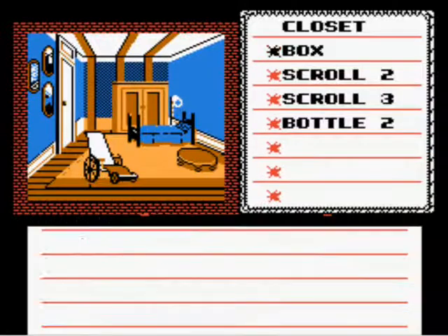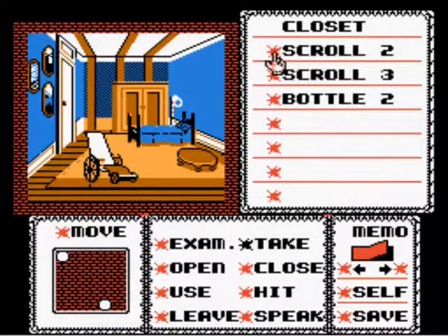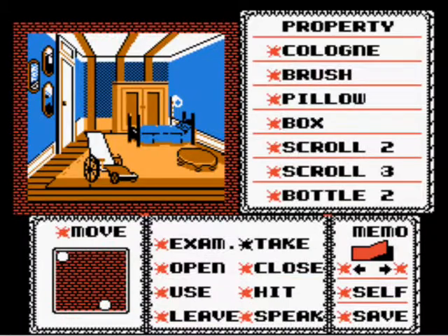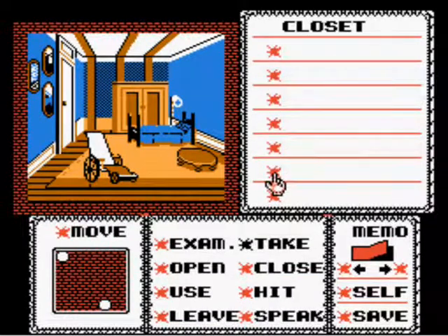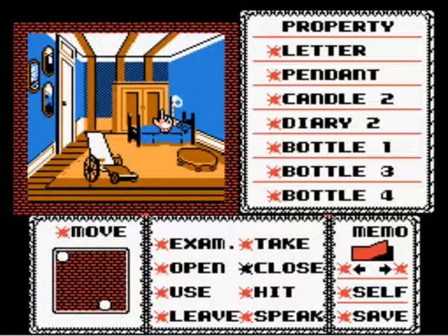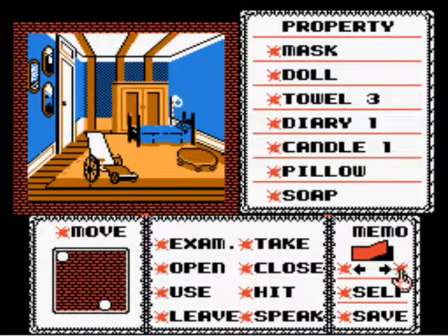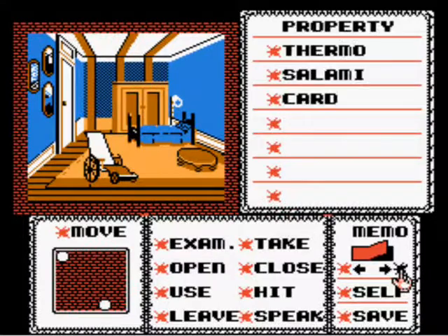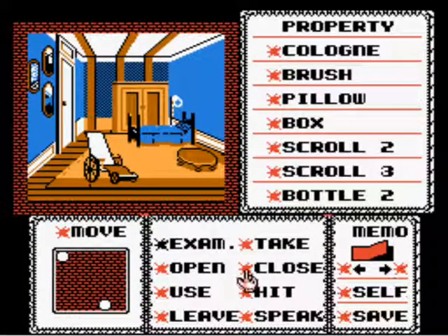Take the box. I'll take all these and I'll read them once I get them all. We are done here. Let's examine all the stuff we got. We found a lot of decent stuff. I'm pretty happy.